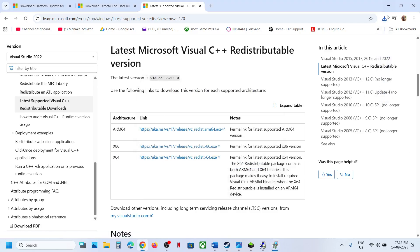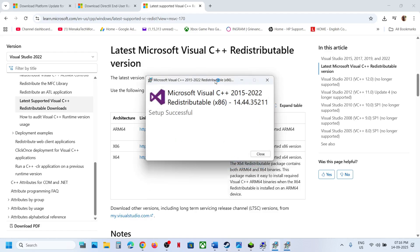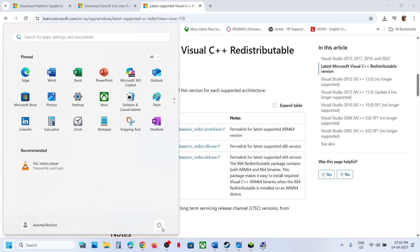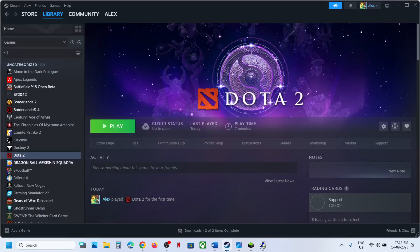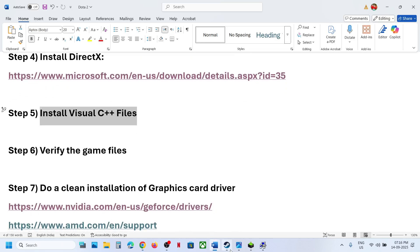Download the x64 file as well and run it. If you see Repair, click Repair; if Install, click Install. Let the installation complete, then restart your computer. If still not working, the next step is to verify the game files.